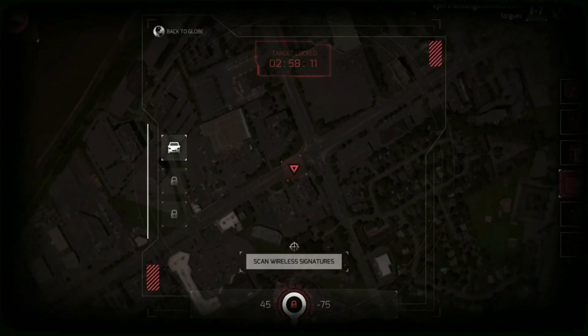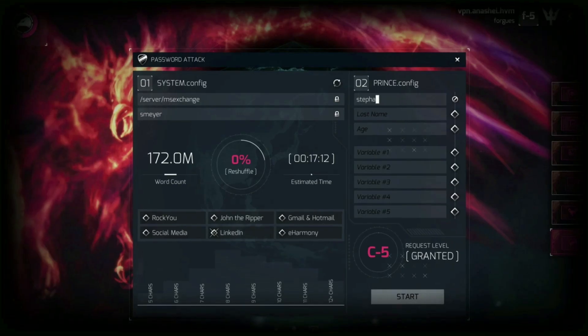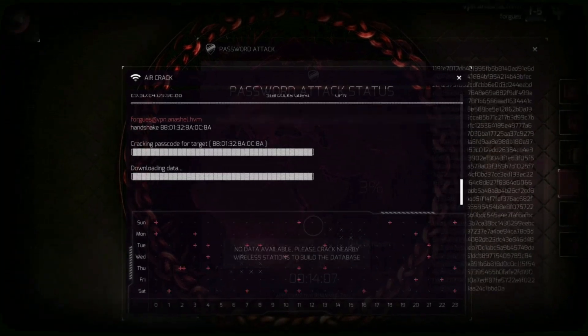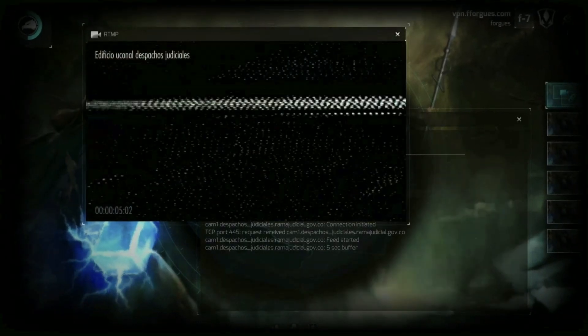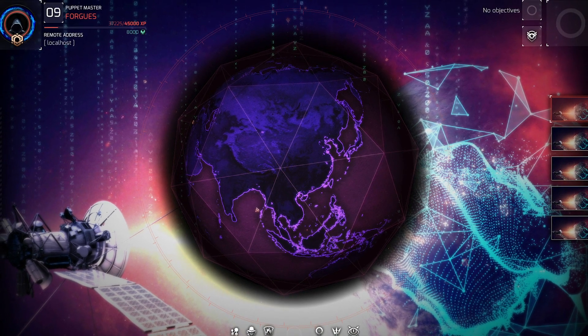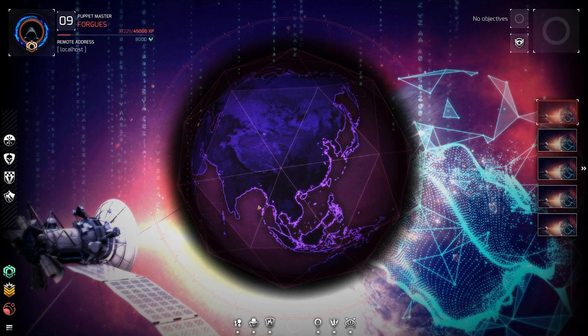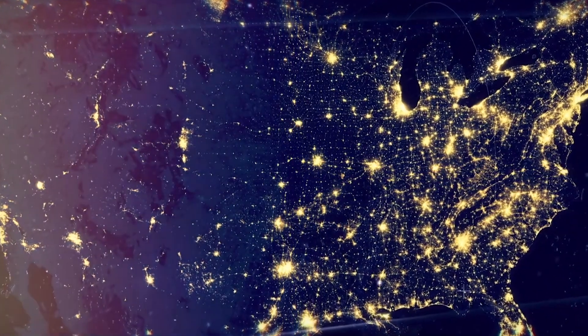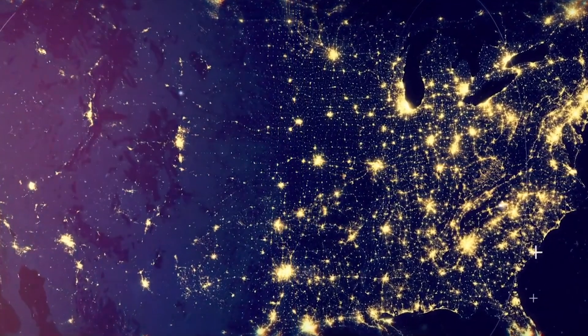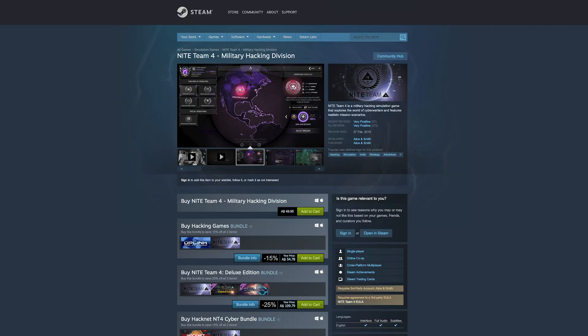Once ready, join the military task force and track down suspects on the dark web, infiltrate networks, and coordinate drone strikes. Lots of different missions and bounties will test your skills alongside a voiced campaign. Additionally, you can pursue augmented reality missions that blend real-life objectives and resources. This one is perfect for gamers who want a weighty and exciting hacking sim to dive into and see what all the cyber warfare fuss is about. Knight Team 4 Military Hacking Division is available on Steam and should run on most Macs out there.